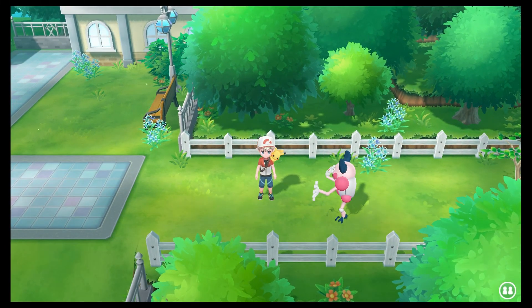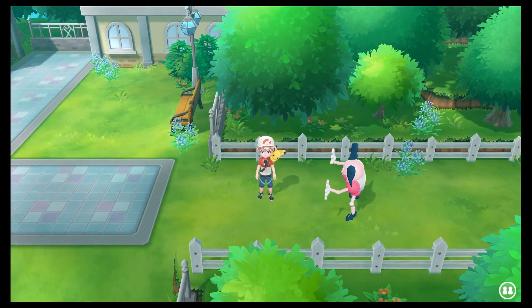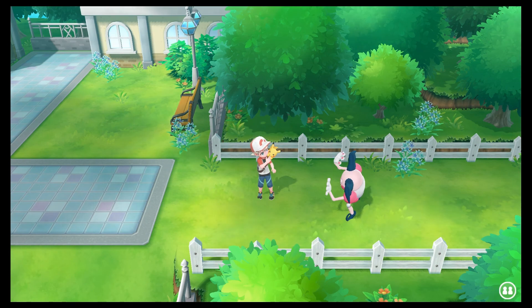With all that said and done, we're here at Cerulean City and over there is a Chop Down tree. This has been PsychePictures and I'll see you guys next time for more Pokemon Let's Go Pikachu and Let's Go Eevee. See you then.